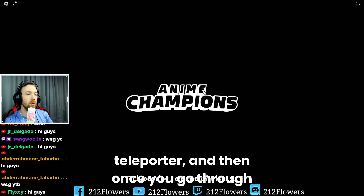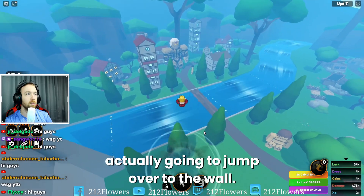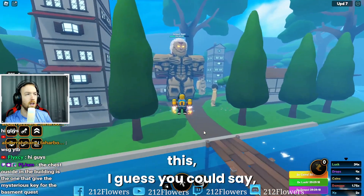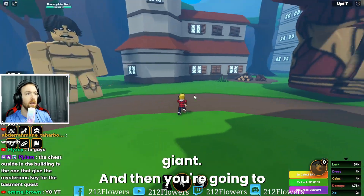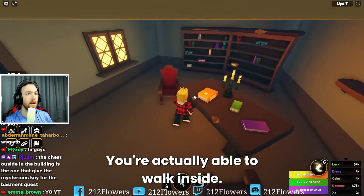And then once you go through this teleporter, you're going to jump over the wall. This time you're actually going to jump over to the wall. Then you're going to make your way towards this armor giant — I thought it was just giant. And then you're going to come to the left and inside of this house, you're actually able to walk inside.